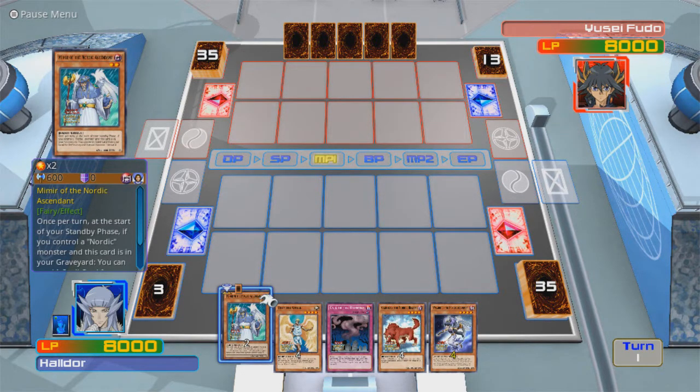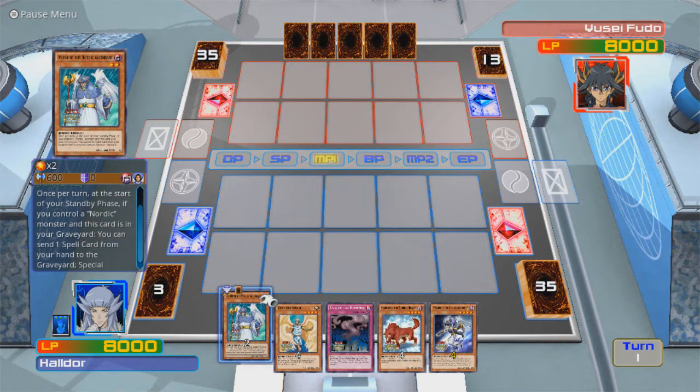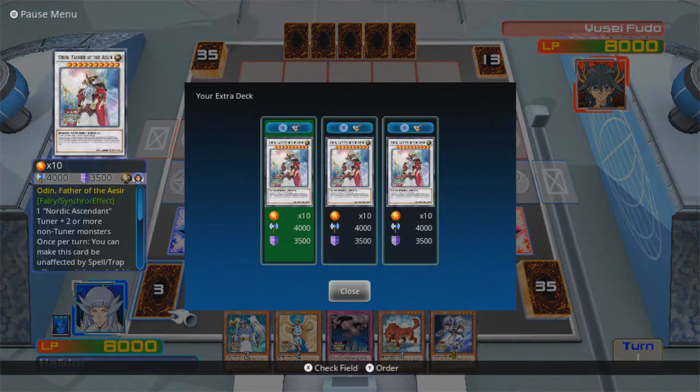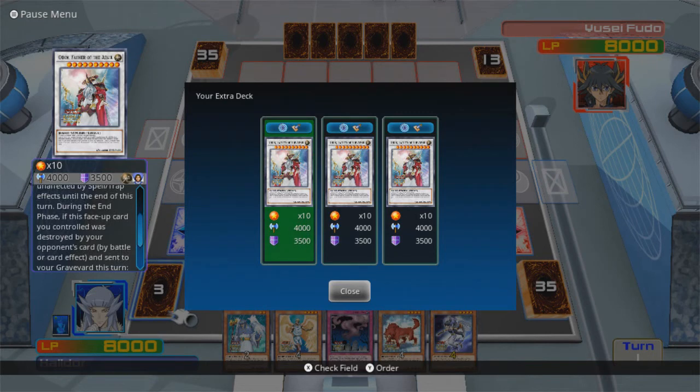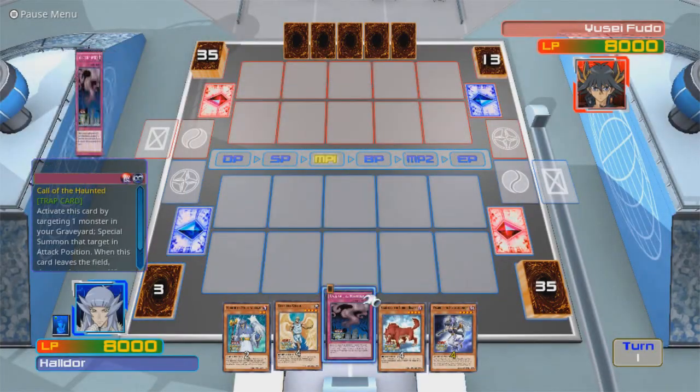Shining Angel will be pretty good. Once per turn, at the start of your standby phase, if you control a Nordic Monster and this card is in your graveyard, you can send one spell card from your hand to the graveyard and special summon this card. Yeah, Odin is level 10 and has 4,000 attack. I need one Nordic Ascendant Tuner plus 2 or more non-Tuner Monsters. Once per turn, you can make this card be unaffected by spell and trap cards until the end of this turn. During the end phase, if this face-up card you control is destroyed by your opponent's card by battle or card effect and sent to your graveyard this turn, you can banish one Nordic Ascendant Tuner Monster in your graveyard and special summon this card. When summoned this way, you can draw one card. Yeah, this card's pretty broken.